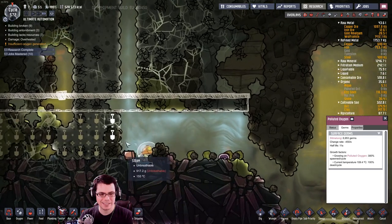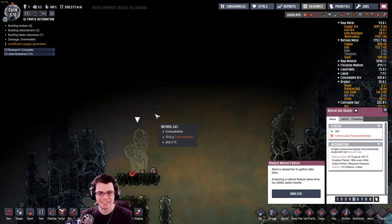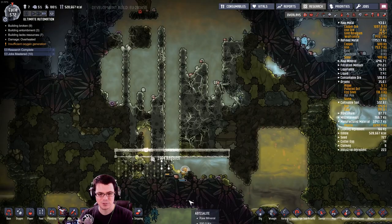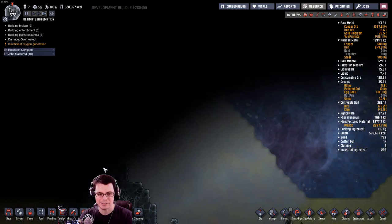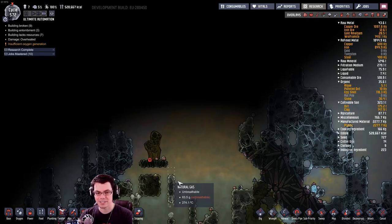Liam, what are you doing, man? A natural gas geyser! Look at this thing, just floating in space — well, not quite space, space is out here. But at least I found another geyser. That's awesome. Liam's got a really tough job; he's like, I just gotta keep digging.